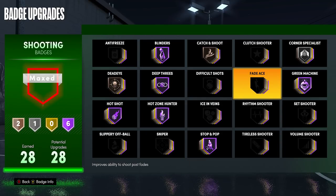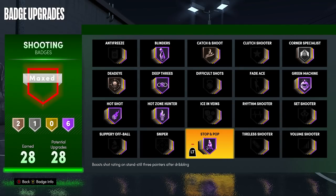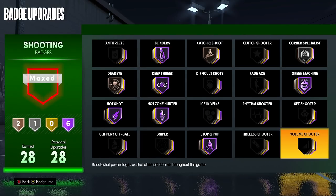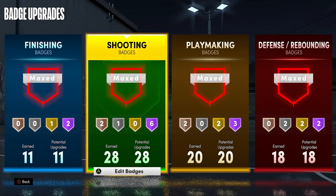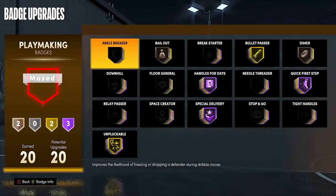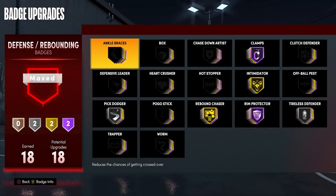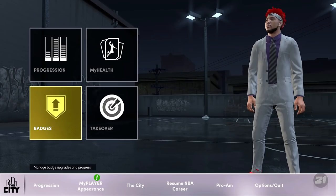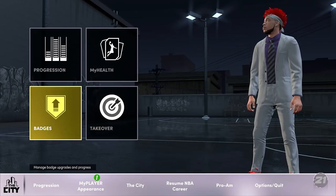The most important badges are Hot Shot, Hot Zone Hunter, Deep Threes, and Green Machine — very important. But Blinders is the most overpowered one. Corner Specialist, Catch and Shoot, and Dead Eye don't need to be higher than their respective lower tiers. I'll show you my full badge setup in case you guys want to see it. I sometimes switch between passing badges and ankle-breaking badges depending on what court I'm on, and there are my defensive badges as well. Those are the best shooting badges and best shooting setup for NBA 2K21 Next Gen.